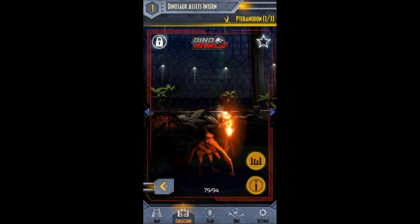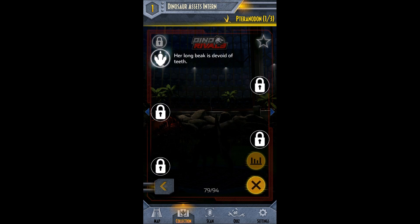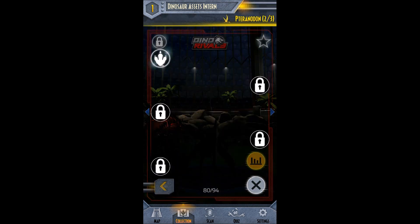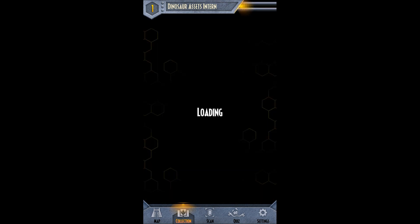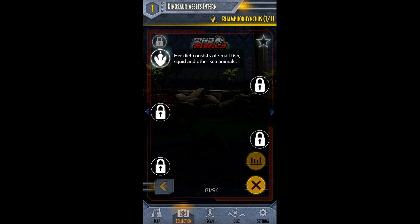It looks like we're getting new Pteranodons — this is one of three. There are the stats. And her long beak is devoid of teeth. This is Pteranodon two of three. Cool fact: her wingspan and form suggest she flies like an albatross. Our third one is — oh, they didn't show the third one. But this one is the Ramphorhynchus. She looks kind of small too. And her diet consists of small fish, squid, and other sea animals. Awesome.